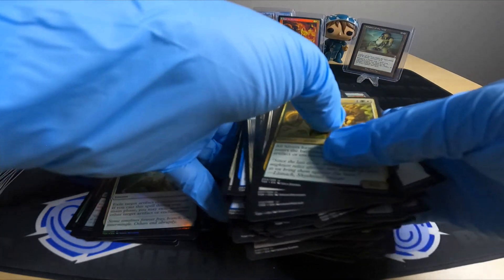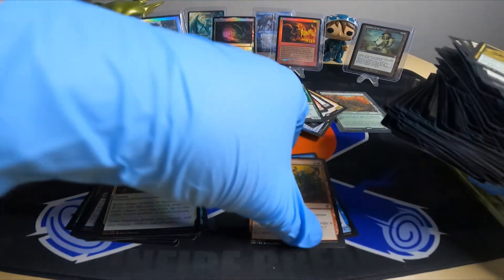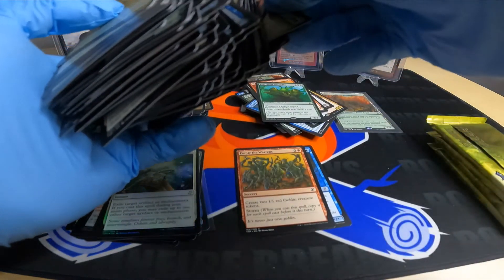Another Return to Dust. Harmonic Sliver. Heartwood Storyteller — whenever a player casts a non-creature spell, each of that player's opponents may draw a card. That's pretty sweet, haven't seen that one before. And Alesha, Who Smiles at Death. Cool. Gotta move this a little bit, hopefully I don't drop it like last time.